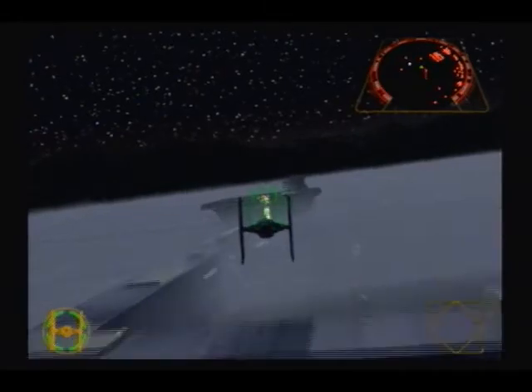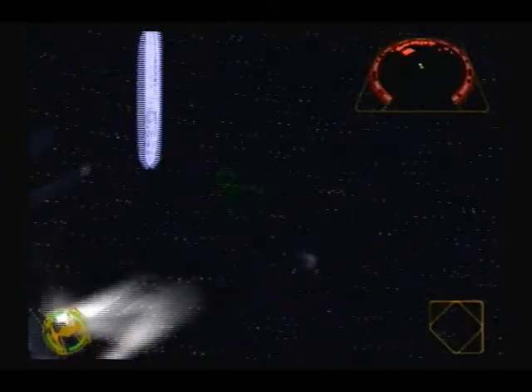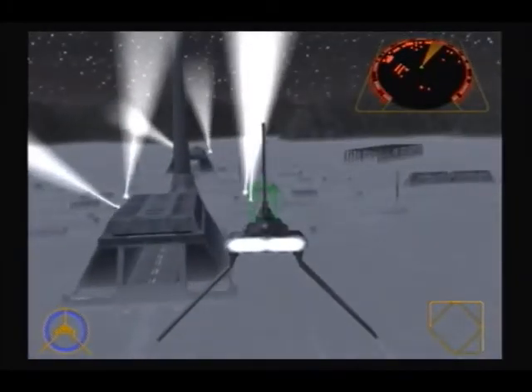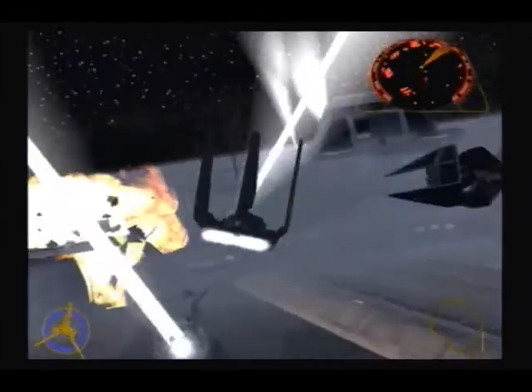'Attention cadets. The Academy will be locked down in four minutes.' Once you take down the turrets, just take the shuttle and go. Just run. Don't bother shooting anything else, just run. Quick, grab the shuttle. Mission accomplished. 'This looks like trouble. Take a fighter over there. Hang tight. I'm on my way.' I'm gonna get out of here.